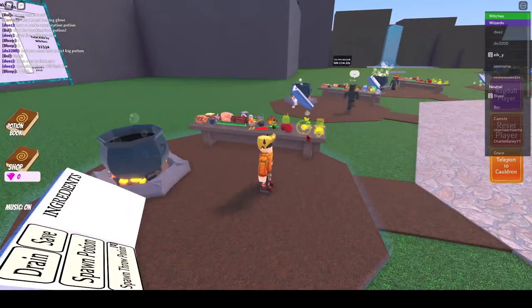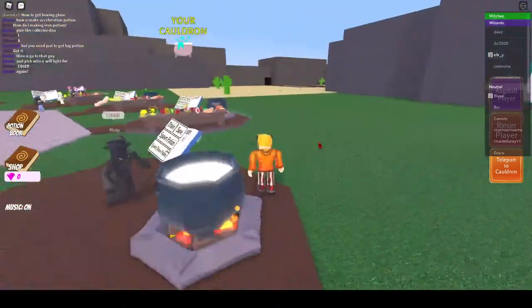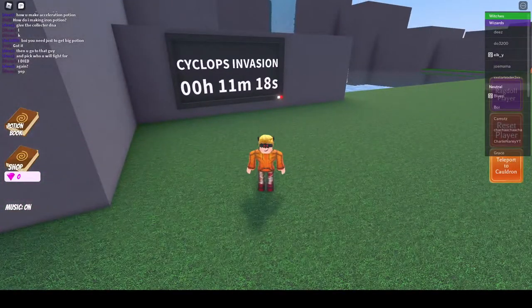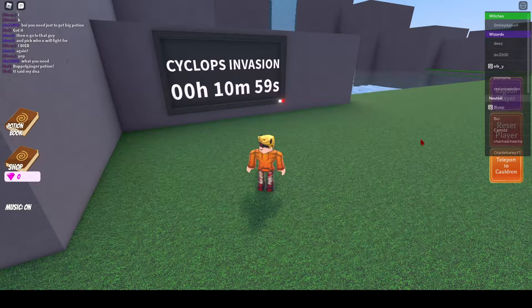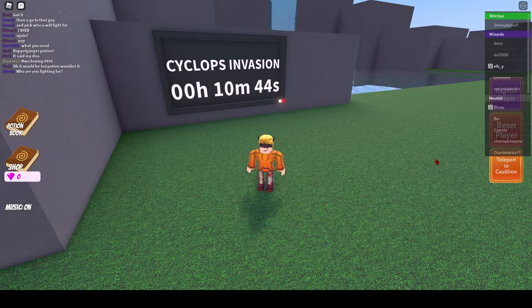Now the Robux ingredient - to get this ingredient, all you have to do is defeat the boss fight. There will be a timer here called Cyclops Invasion, and the boss will start every hour. It will start in 11 minutes for me, so you have to defeat the boss. I will end this video here, but I will upload another video of me doing the boss so you know what to do. Thanks for watching, and the other video will be uploaded soon. I'll see you next time.